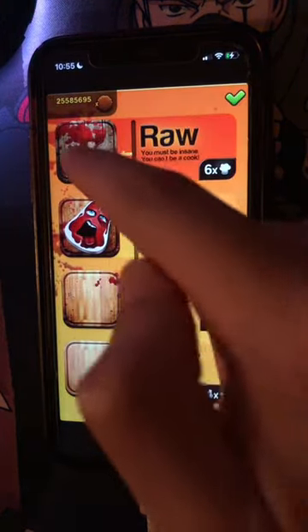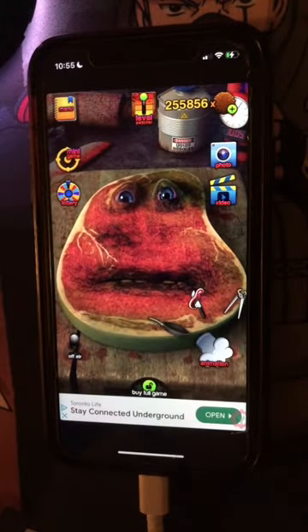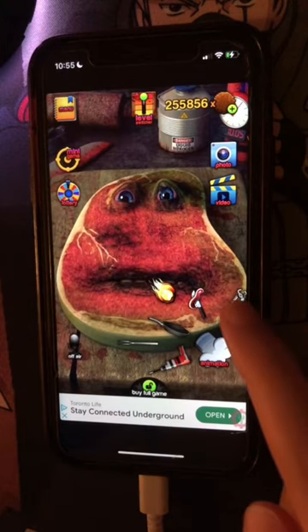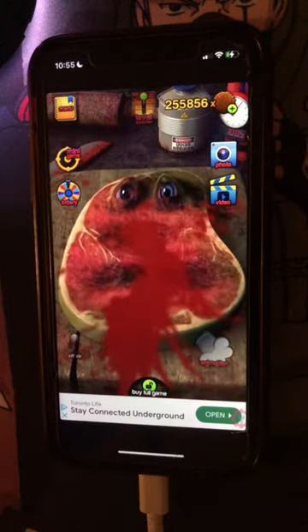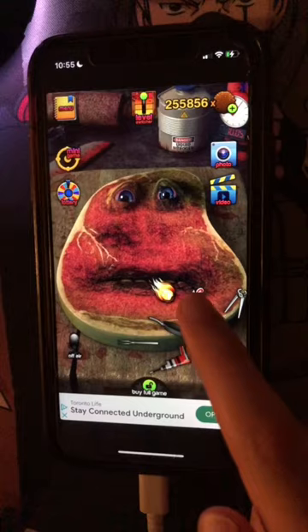Now we get on to the worst level - Raw. Oh my goodness, he looks horrible. I do not know why he's laughing. We have six animations we can do. Let's start off with this first one - and now you can see that stuff splash on the screen.